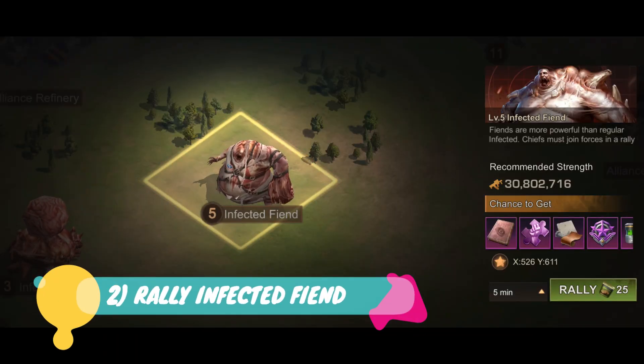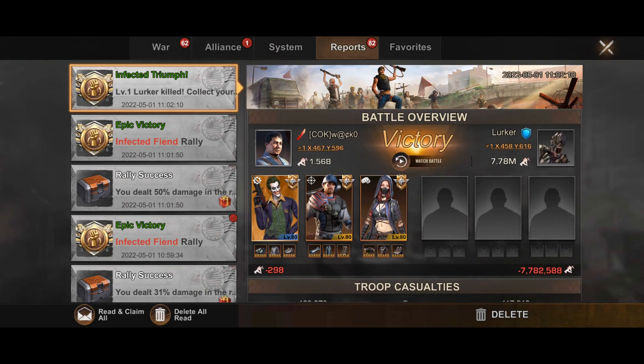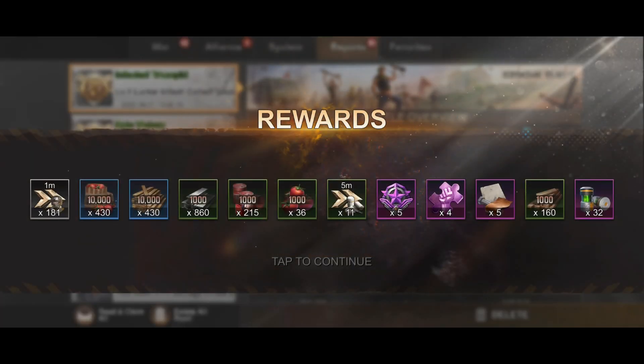The other method is by rallying infected fiends. Now what I've noticed is the drop rate of these is pretty random, and it's not even guaranteed. I made about 15 infected fiend rallies and I got the command manuals dropped only on the first 5 infected rally kills today.